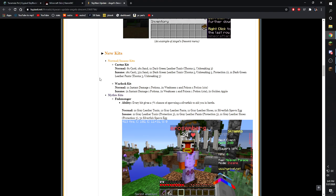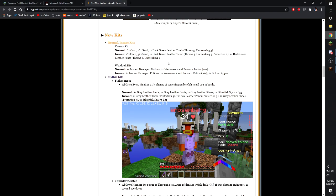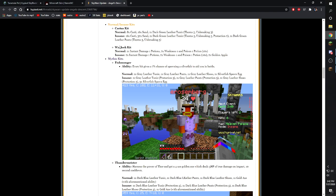New kits were added. The cactus kit gives 16 cactus and 32 sand (or 8 and 16 depending on mode) and leather armor — I personally don't see this kit being used much; the leather armor is just too bad for insane mode. Maybe on certain maps you could spam cactus on the floor, but that's about it. They also added the warlock kit, which is basically like magician — you get two instant damage potions, weakness potions, a poison potion, and golden apples.